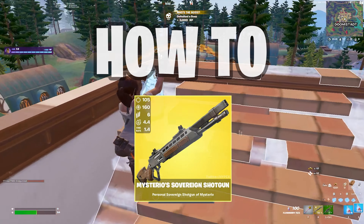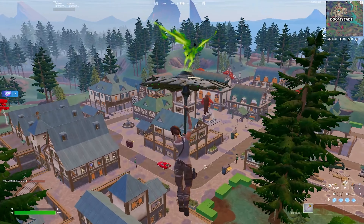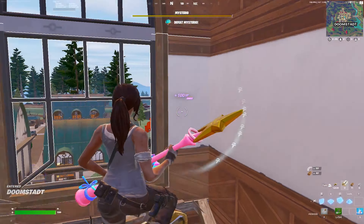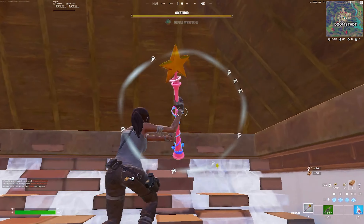Now I want to break down how to get the mythic shotgun every single time. First, dive down to Doom's base and aim for the clock tower. Look at the chest in the window and land on it. Then just break up to the roof, scout and look for the boss, shoot him once, and he's going to spawn right behind you. Just spray him and you'll instantly get the mythic shotgun.